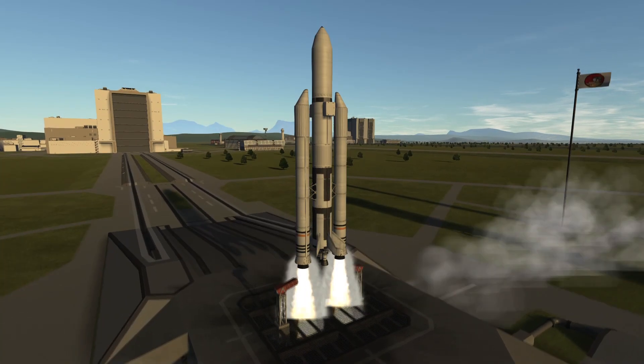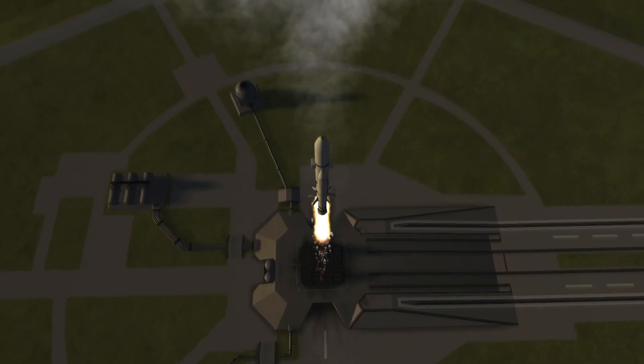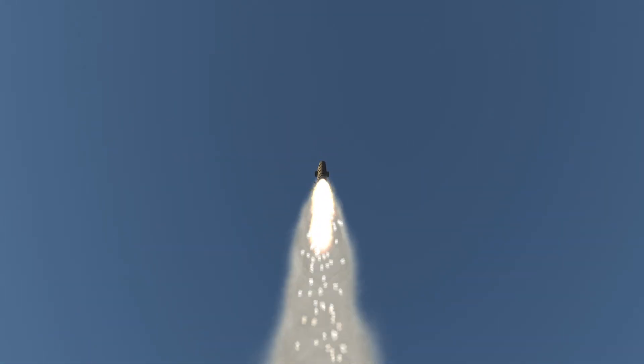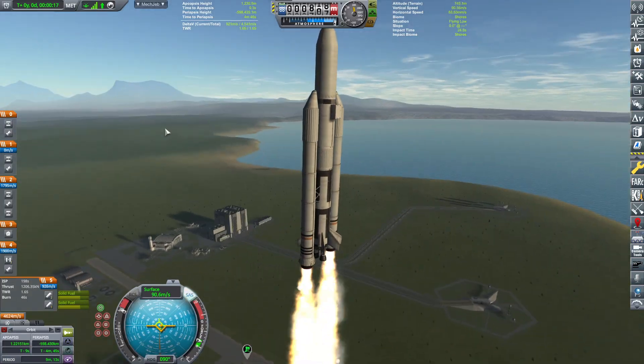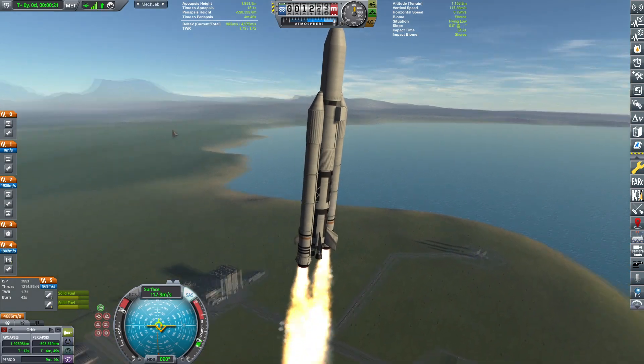Hello and welcome back to our KSP career. We are launching this beautiful rocket which is a relay — actually a set of two relays — that will be going to Duna.